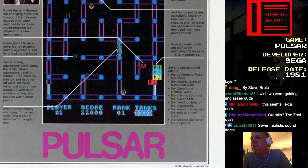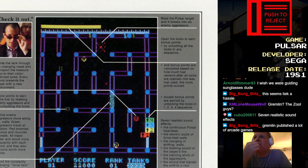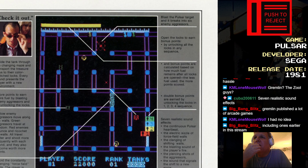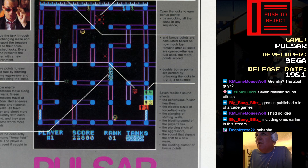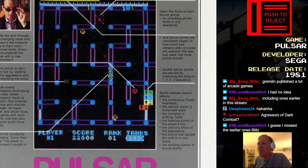Avoid the constantly changing force field walls. The player is destroyed if caught in one. Blast the Pulsar target and it breaks into enemy aggressors. Seven realistic sound effects! Count them! Seven! We're gonna list them all: the heartbeat, the electric sizzle of force field walls, the clanging of shifting walls, the blasting sound of the player's fire, the piercing shot of the aggressors, the sound that signals the shift to a new maze, and the exciting clamor of bonus points! I love the exciting clamor of bonus points. I can't get enough.